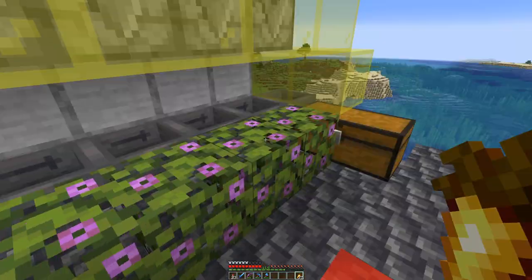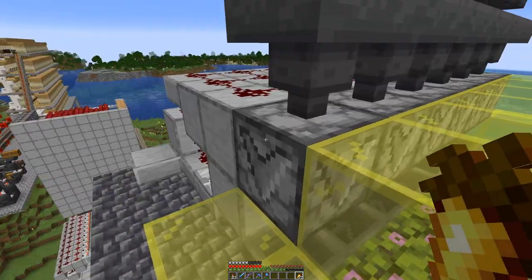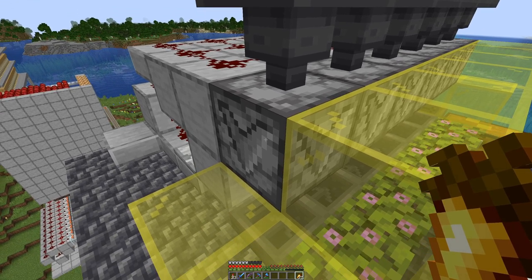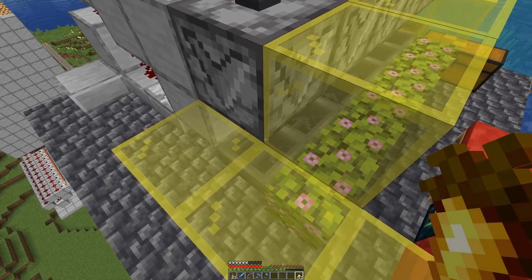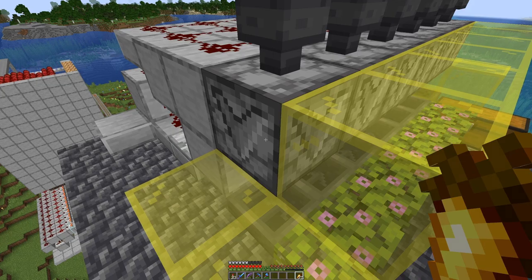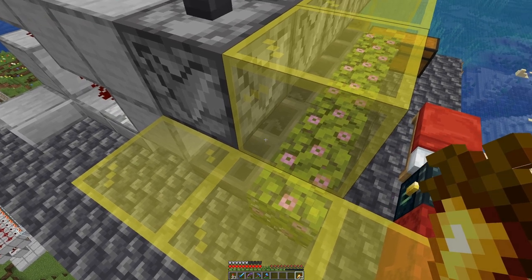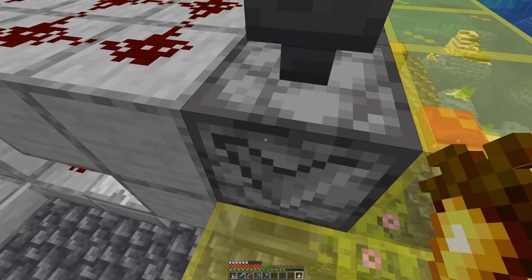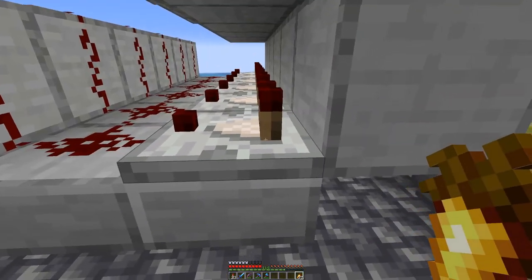And then all we have to do is close up in front of here. Then here on top we have a dispenser that we will fill with glass bottles, so the glass bottle is shot out filled with honey. But because this dispenser is full it cannot be sucked in again, and instead is pulled out by the hopper below.